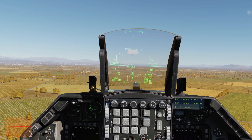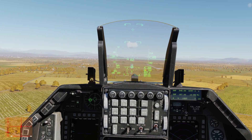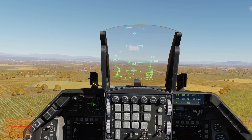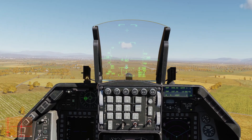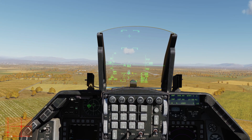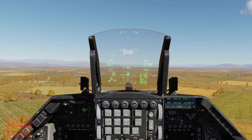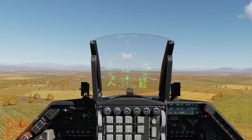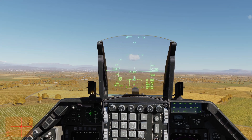Once the main wheels touch down, hold that nose up and do aerobraking — using the fuselage and wings to help slow the aircraft. Once you drop below about 100 knots, the nose wheel will come down. Then tap the stick forward just a little to spoil lift on the elevators and wings, and start applying wheel brakes. Once slowing with the wheel brakes, you can pull all the way back with the stick to bring the elevators up and add more drag. Below 60 knots, re-engage nose wheel steering and taxi off the runway. Turning speed on taxi is approximately 10 knots.